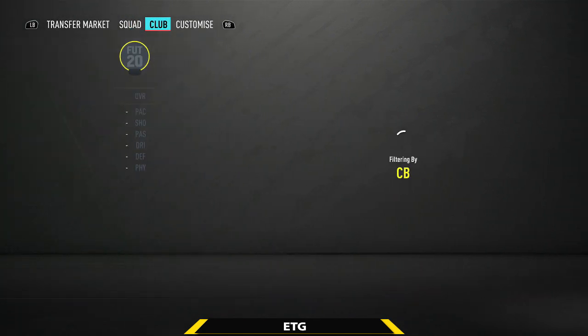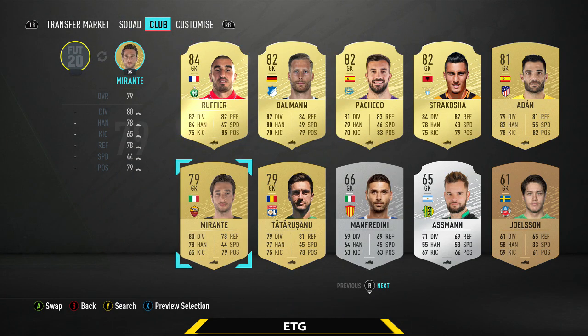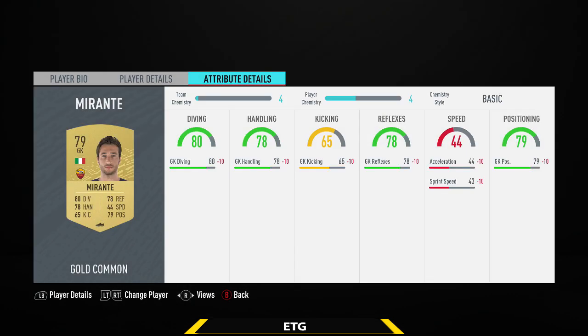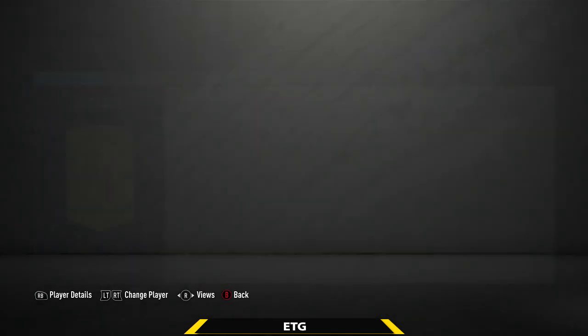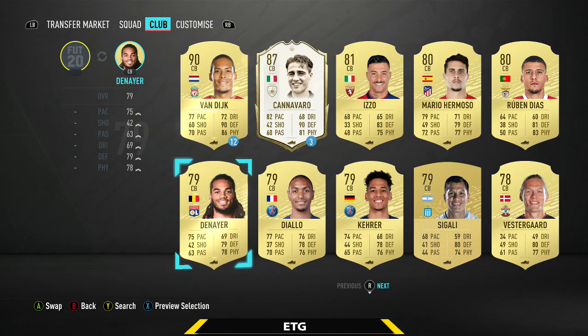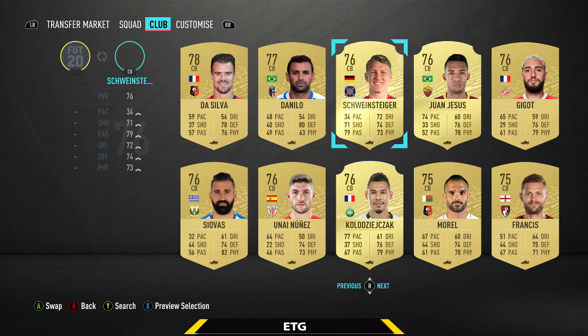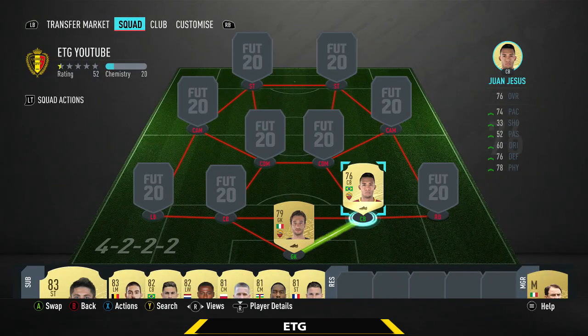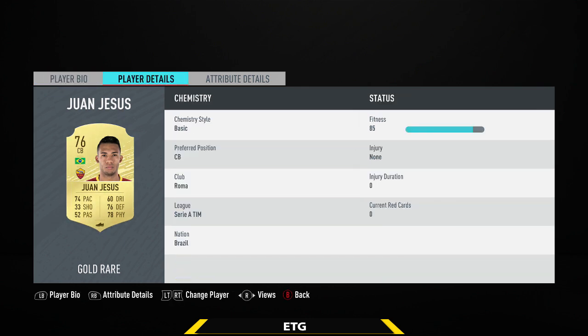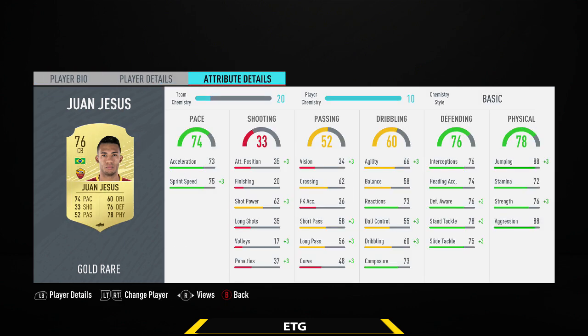The goalkeeper is gonna be from the Serie A — we're going with a non-rare goalkeeper, Mirante. A really decent goalkeeper, 6'4", 500 coins. I didn't want to spend too much money on a goalkeeper, and I also need him for chemistry. Then the center back on the right is gonna be his teammate Juan Jesus — a really quick center back, 74 pace, 6'1", low/high work rates, only about 750 coins. Played quite well in this team, really aggressive.